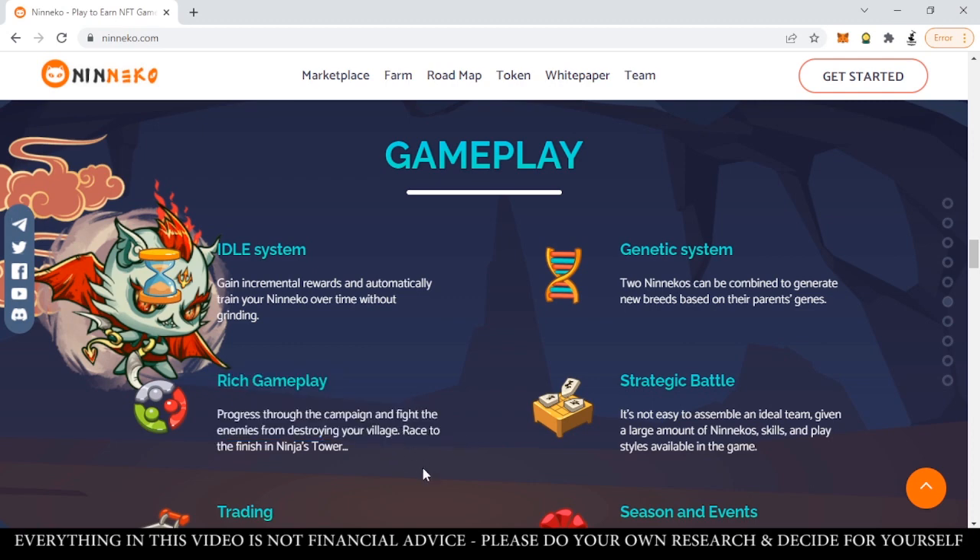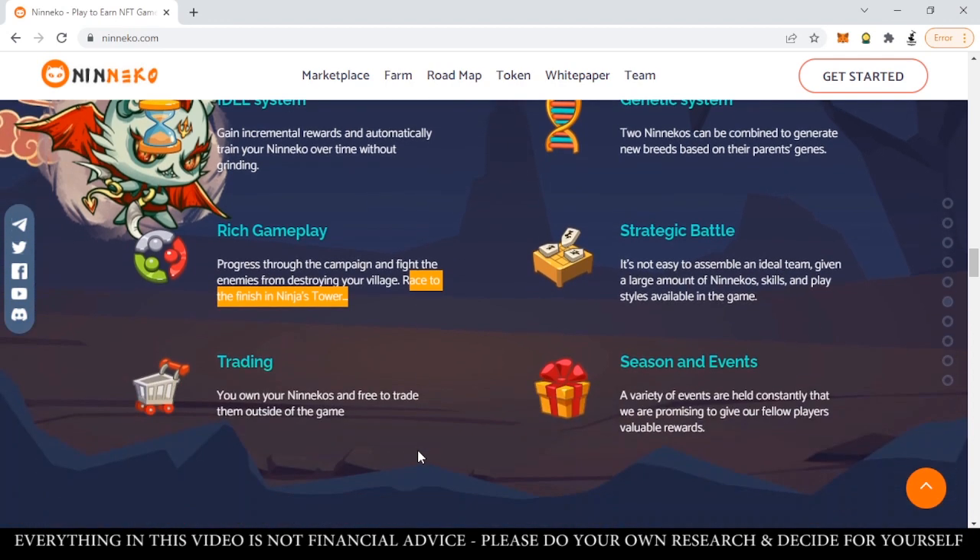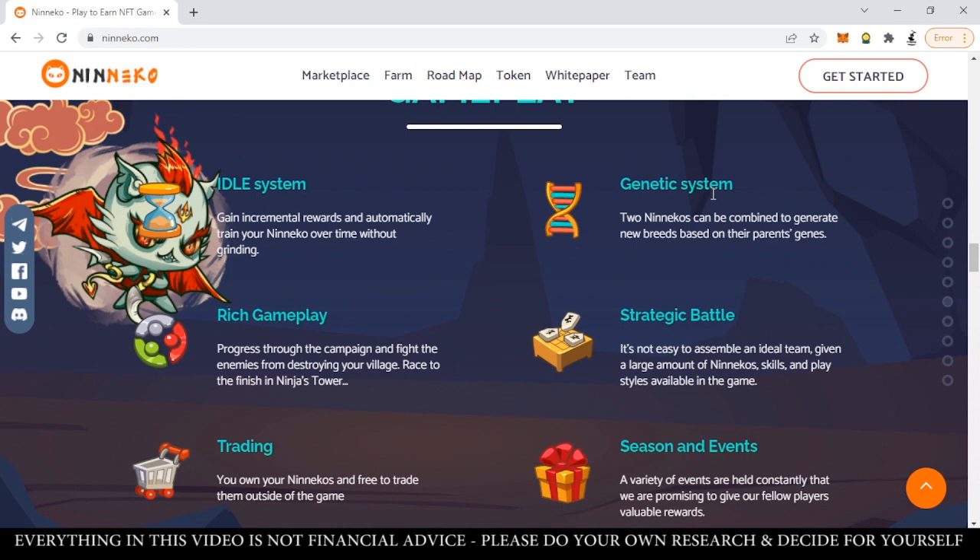Neneko also has rich gameplay — you can progress through a campaign and fight enemies from destroying your village, and you can race to finish in the Ninja's Tower. You can also go to the marketplace and do NFT flipping — buy, sell, and trade freely outside of the game. What makes Neneko unique from other idle systems is the genetic system: two Nenekos can be combined to generate new breeds based on their parents' genes. You have to be strategic in assembling your team, as Nenekos all have different skills and play styles.